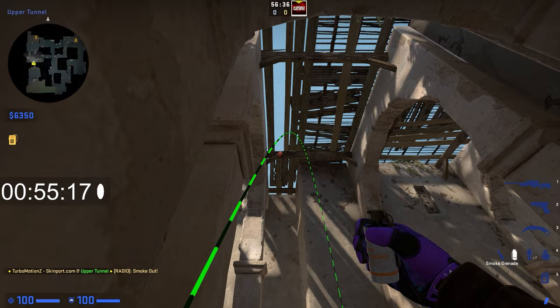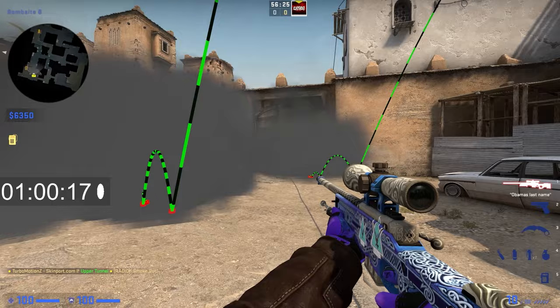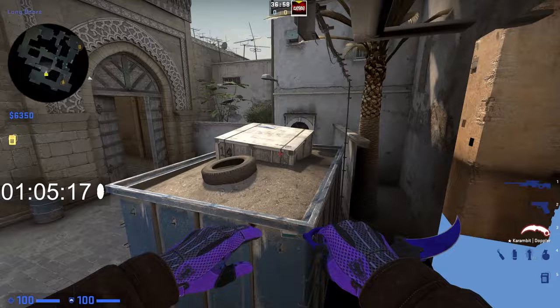Smoke for door: stand right here, crouch, look to the right of this wooden thing, and then throw — it blocks off door like that. Then stand right here, look at this wood, jump throw. This is more of a mid-site smoke, so if you combine both of these, you can get to site much easier. And that's it for the smokes.